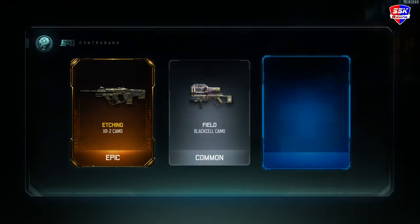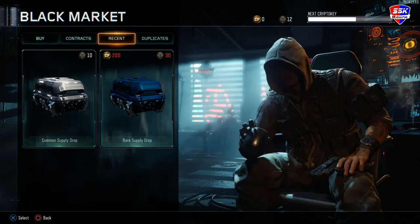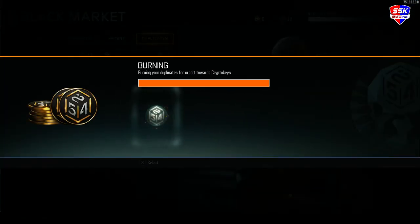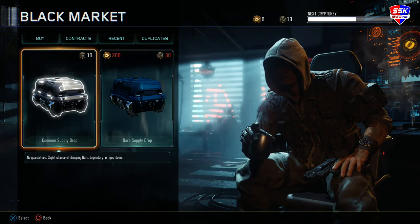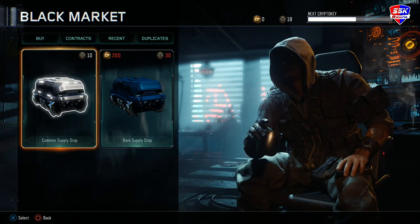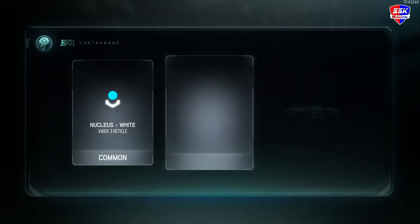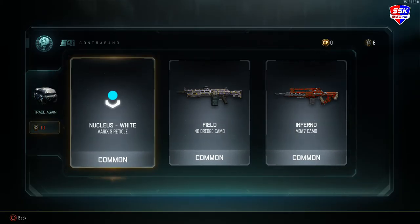Ammo — don't want that, I don't want any of this stuff. Tell me I have some duplicates. I got six — I don't even have enough for another case. Oh my gosh, I got absolutely nothing. I can't believe it. I'm going to open up a 10 cryptic key one — watch me actually get something from this. Nope, absolutely nothing. I just got completely screwed out of $20.